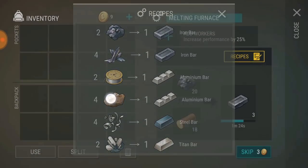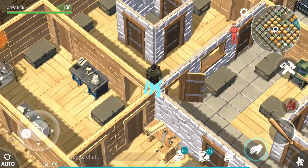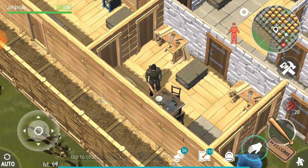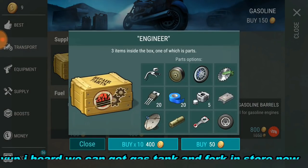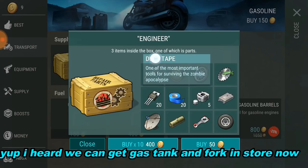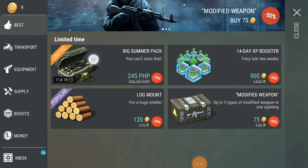I forgot what it's called but we can get it from the limestone area, so I'm gonna check it out later. For now I'm also gonna check what's new here. I heard you can now buy even the gas tank — this game is really becoming a pay-to-win game.